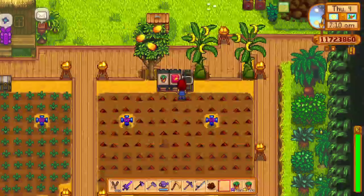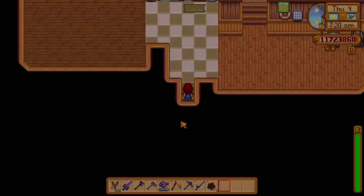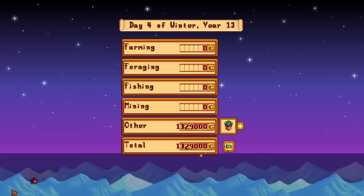But — and this is a very important but — the quality of your crop will not affect the sell price of your artisan goods. If you use iridium quality starfruit to make wine, it will end up at the same value as if you used regular quality starfruit. So you should only use a Farmer's Lunch and fertilizer if you're intending to sell the crop as is.